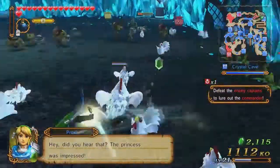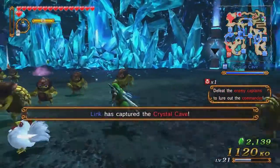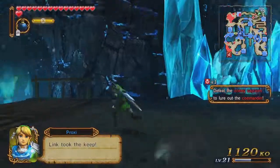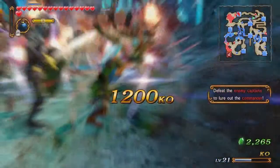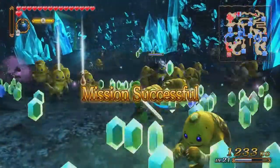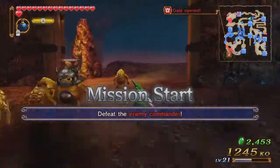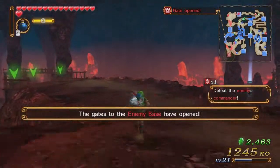I've got so many chickens following me — look at all these chickens. Let's go ahead and take out the last enemy commander, then make our way down to the enemy base and win. Now let's make our way down to the enemy base because I have some words for Volga.